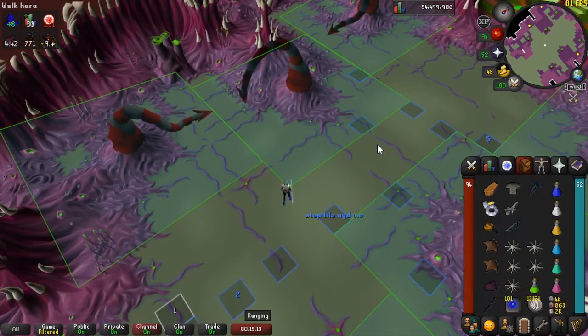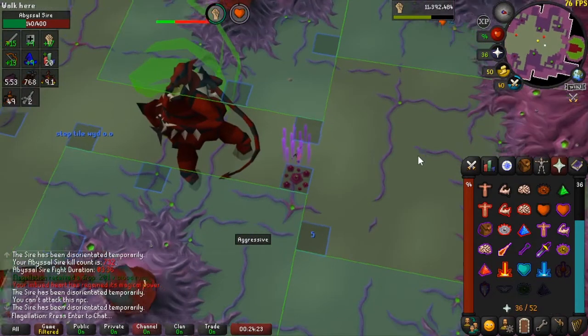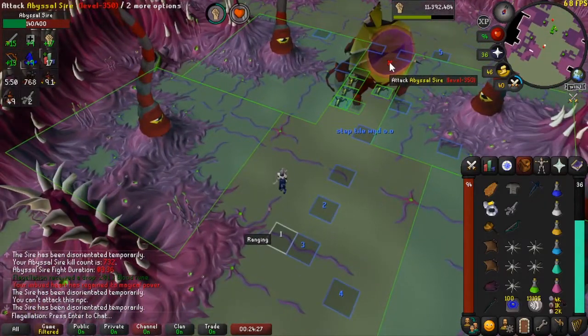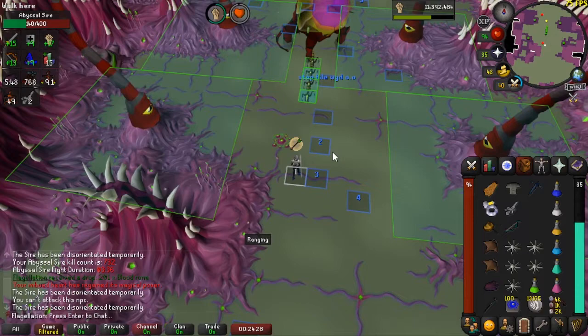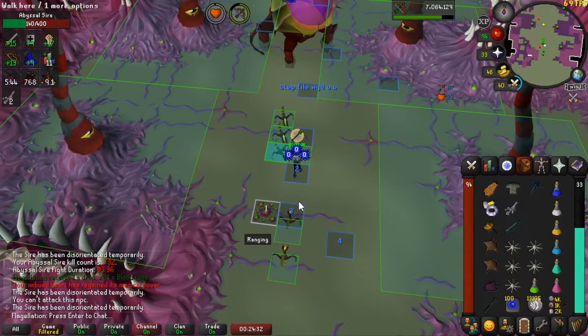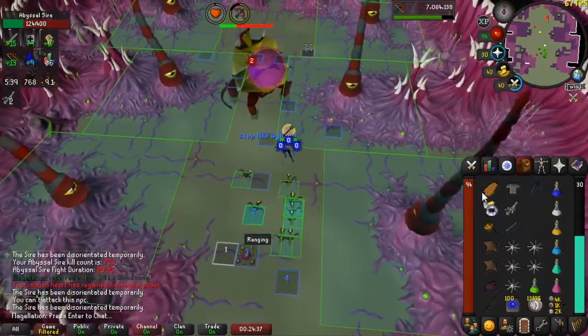For phase three, as soon as I get teleported I turn on eagle eye. As soon as I land on the other side I click tile one, switch to my range gear while running there, and as soon as I reach tile one I start attacking and turn on my range prayer. After two attacks I click tile two, fire one attack there, then count ticks or just get a general feel for the method. You attack Sire on tile two, then on the third and fourth tick click tiles three and four, and when you reach tile four you attack and click the tile called step tile.